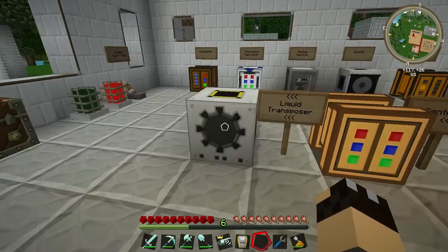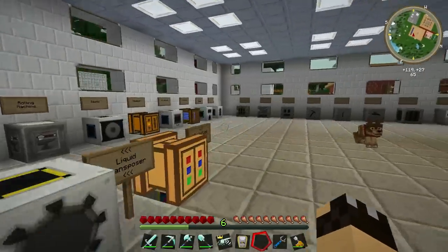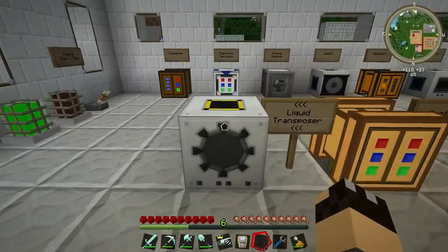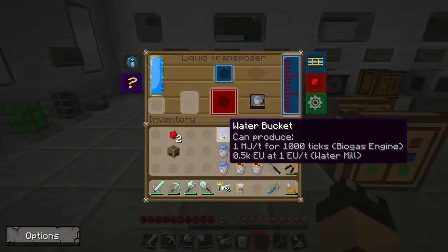The easiest way of doing that is probably with the liquid transposer. There are a few other ways — you could use a magma crucible, for example, or even a squeezer in some cases — but the liquid transposer is the easiest way to get the liquid from a bucket and put it into a can.